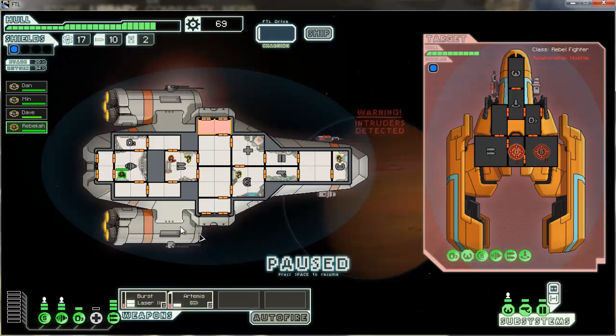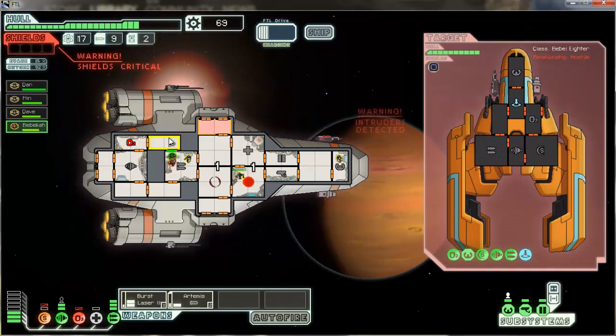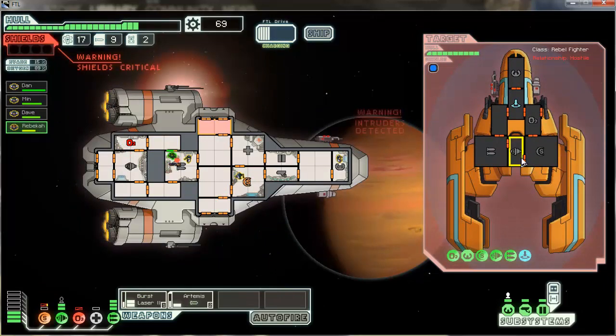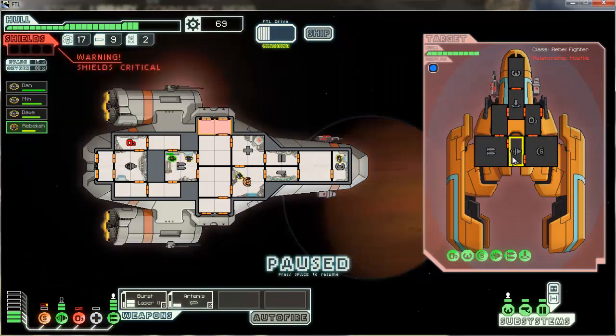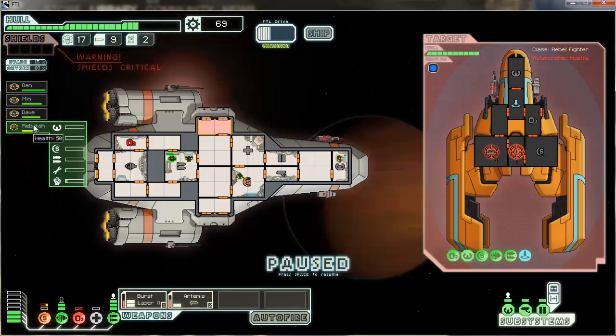Close all doors. Rebecca, back Dave up — it'll lower my dodge chance by five, but Dave needs the help. Oh, here comes a missile — hit the O2 system. Shields are critical. Did I miss both of my attacks? Let's try this one more time. Take out their weapons, take out their shields. Fighting is done. Rebecca, go repair the O2.